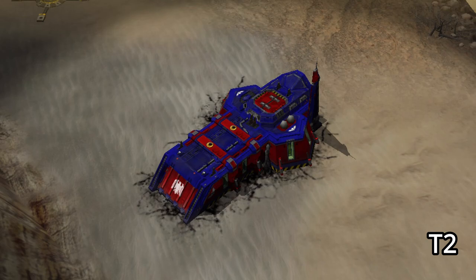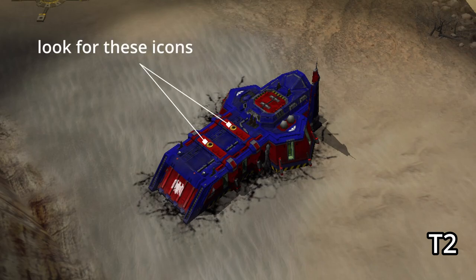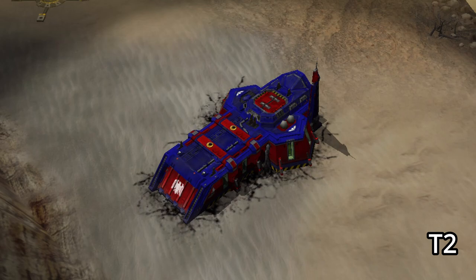For Space Marines it's a little bit trickier, but if you wanted something to really distinguish between tier 1 and tier 2, just look for these little yellow circles with the black skulls inside them sitting on top of those same bars that I talked about earlier.